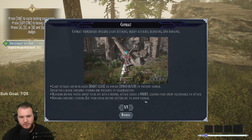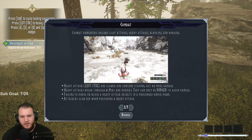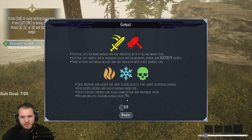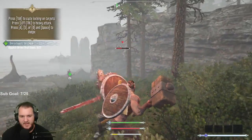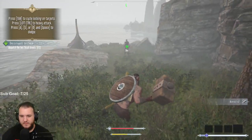Initiating a block consumes stamina and prevents its regeneration. Blocking before you are about to be hit causes a parry, leaving your enemy vulnerable to attack. Heavy attacks - left control - are slower and consume stamina but do more damage. Heavy attacks can break through blocks and parries but can also be dodged. More damage is indicated with a yellow sword icon. Critical hit chance may be increased using a better weapon, armor, and dexterity points. Tab to cycle on targets. I did notice that enemies attack pretty darn fast.